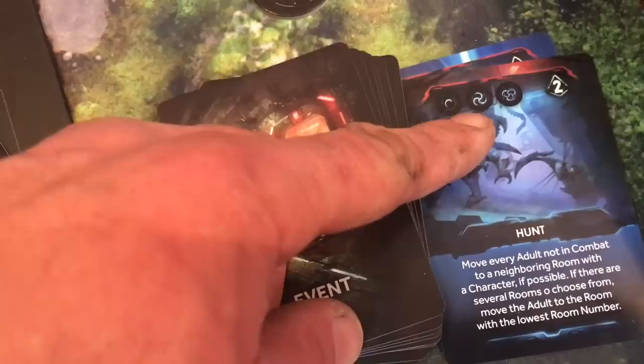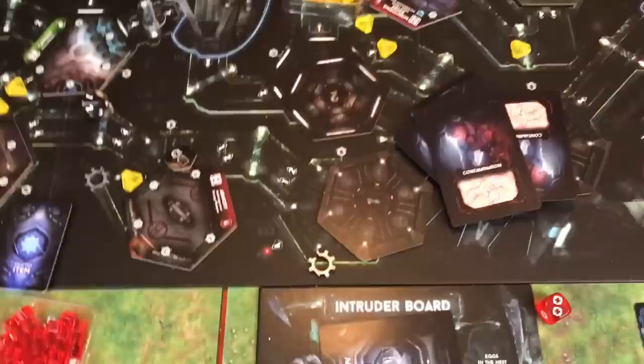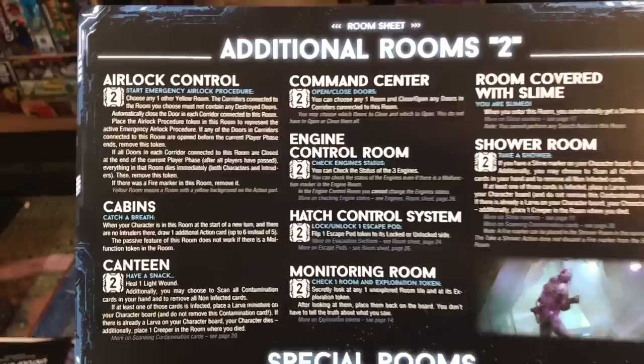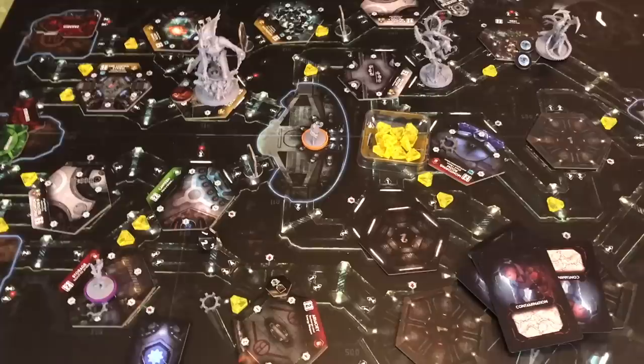On the intruder board there are weaknesses you can uncover to make fighting the aliens easier. Some rooms are in every game — you need them for everything. You're going to have a nest, storage, surgery, and then special rooms printed on the board plus additional rooms. Some will be used every game and some won't. Your action cards will give you things to do, you've got your basic actions, and there's a lot of things to do while going around this ship. You're going to have to work together to a certain degree and try to trust each other a little.